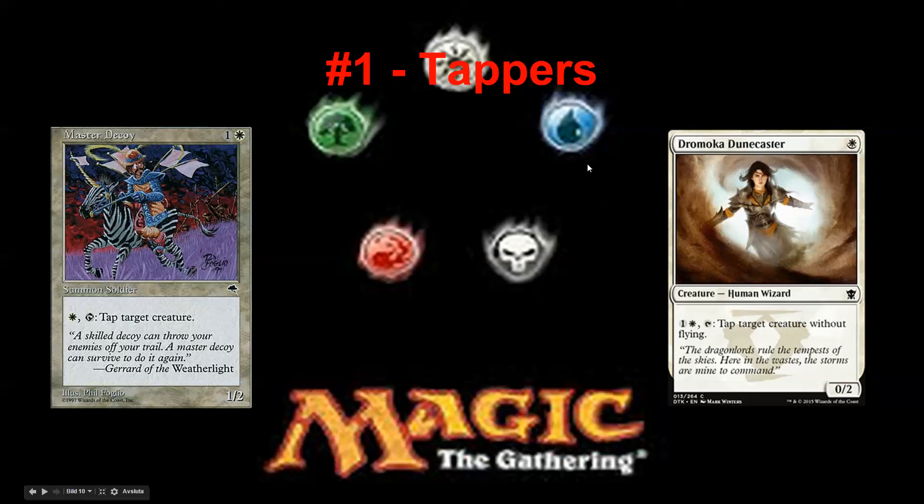I will end with this though: it's not only that creatures are getting better — like previously you got a 2/2 for two, now you get a 3/2 for two. It's also that the best creature used to be a 3/3 for three, and that's true today as well. But the second-best creature back then was still a 3/2 or something similar. The density of quality creatures has gone way up compared to old sets like Tempest or Mercadian Masks. Overall the creature quality and the density of quality creatures have gone way up, while at the same time spells have gone way down.